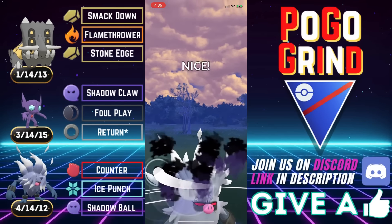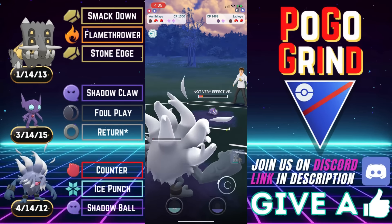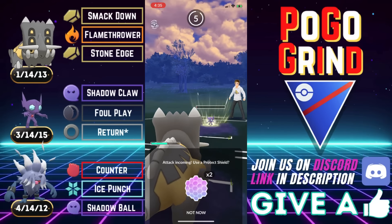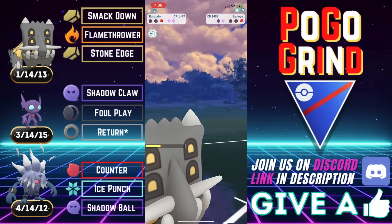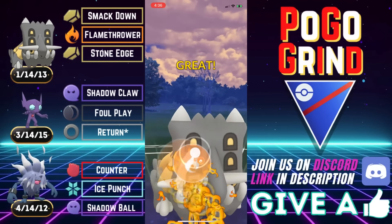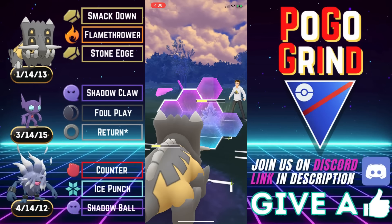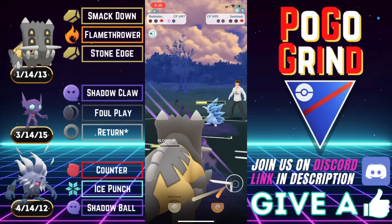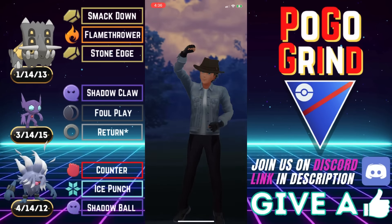There's the Sableye right on cue — the team read was spot on. Now we just go for the Shadow Ball. I wanted to tank that damage because I intend to close this out with Bastiodon of all Pokemon. They try to get a little cute there, allowing us to get them even lower, but that works to our advantage — we didn't want to tank that Shadow Claw damage during our farm down. So I go for the Flamethrower here, and I think we've got this in the bag. We've got two shields for Bastiodon, just going to shield everything and get to this Flamethrower. That will be all she wrote.